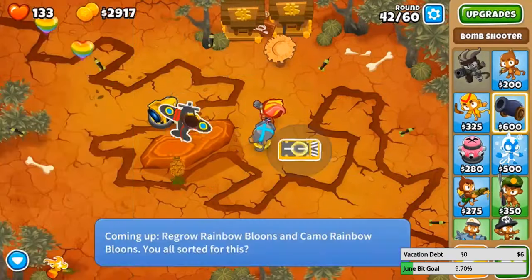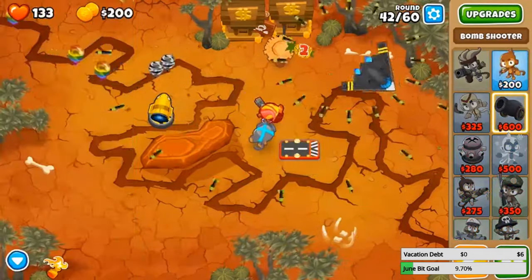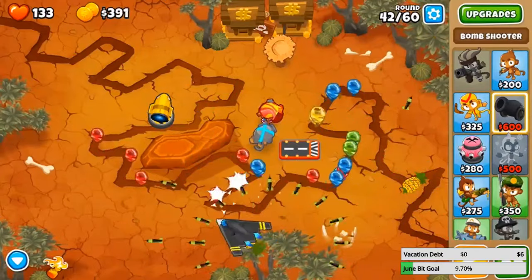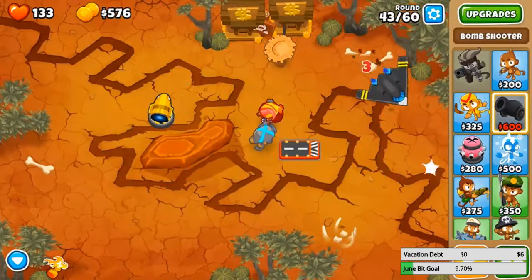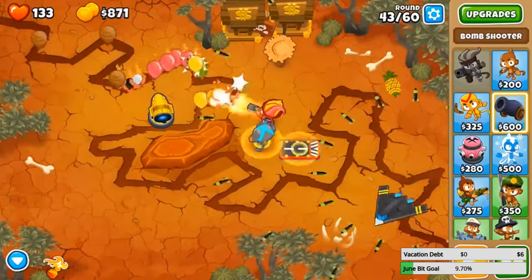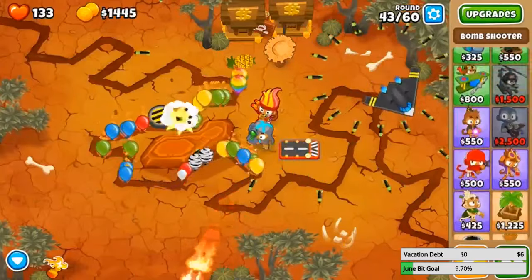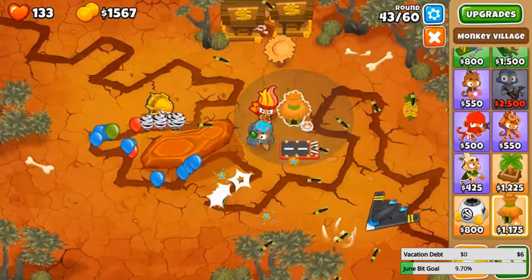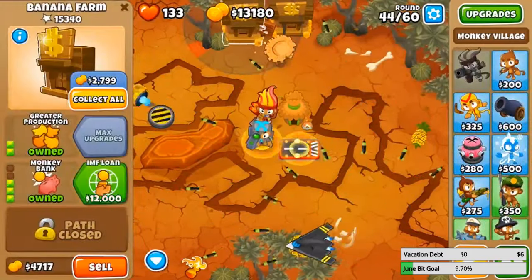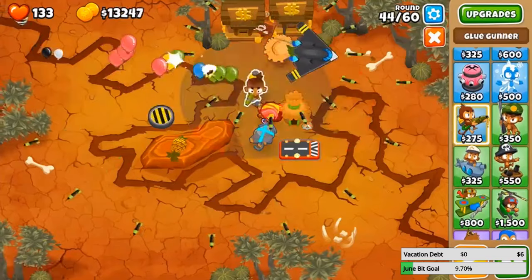One good thing about the bank is that you can press 'collect all' so if you're lazy you just collect everything from your bank at once, which is great. Camo rainbows — I'm probably gonna need some more camo popping power because just this is definitely not enough. Banks are good — they're just very efficient if you leave them sitting for a very long time. I'll get a village over here. It's beeping which means you have enough to cash out — 40k for this sky shredder — we cannot afford it yet, so I'm gonna get a glue gunner up because I need XP. This is the only fifth tier I'm missing.